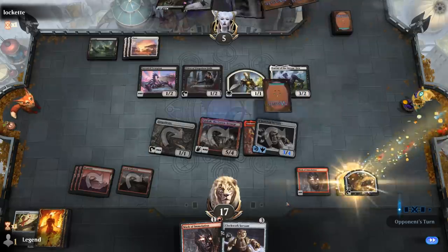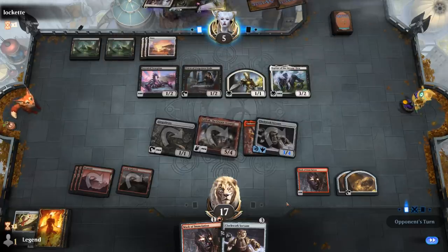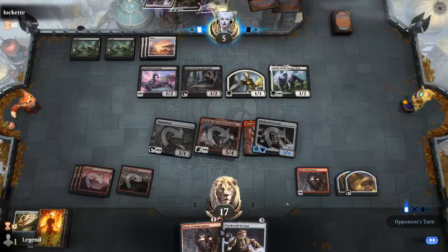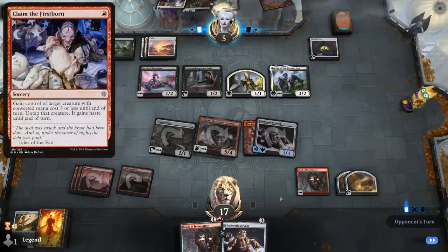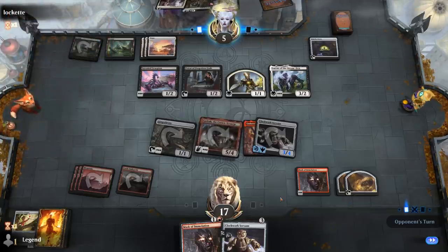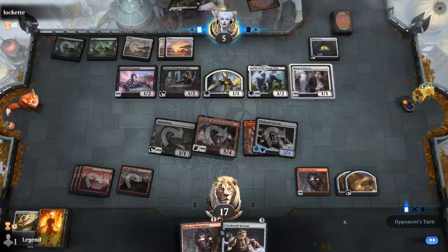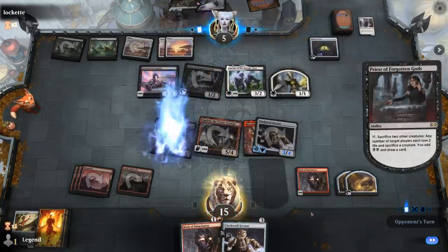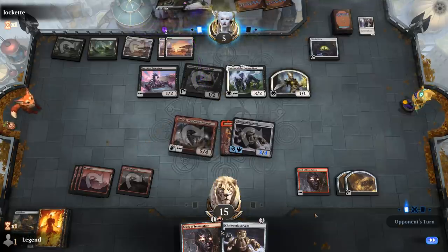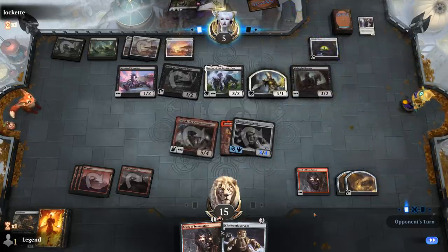Opponent's still at 5. We get a treasure token, and they still need an answer to Gadrak to survive. There's the Oven — at least we don't need to fear Claim the Firstborn stealing the dragon, but they can potentially make a food token for a bit of additional life gain. Midnight Reaper isn't really going to help their cause in terms of staying alive, but maybe they want to draw towards something.